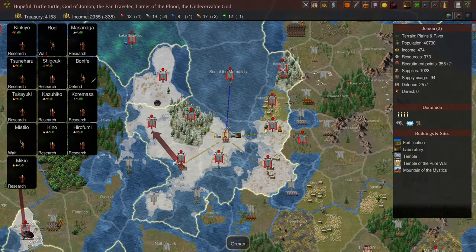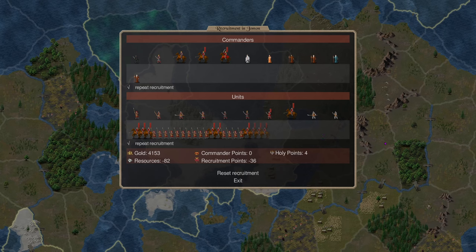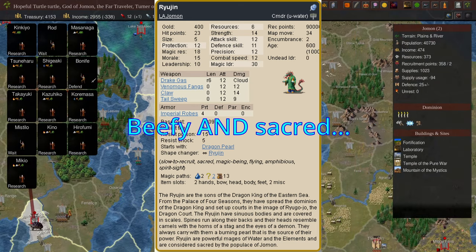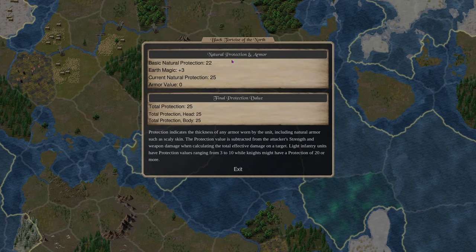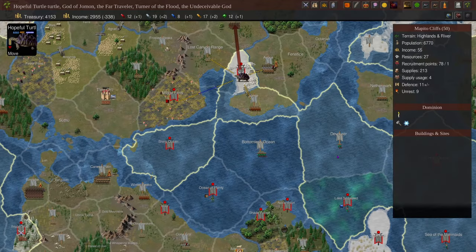He has cold resist so unless it's super hot he's not going to fatigue out. I made my dominion have cold dominion - two productivity, two cold, and one misfortune, with only four dominion strength. Since sacred recruitment is capital-only and the sacreds aren't really that special, I didn't want to focus on them too much. I wanted to take the bless for my mages because some mages you can get underwater are pretty beefy. The key to him was taking four water and three earth to get that bonus protection - that extra three made a big difference.